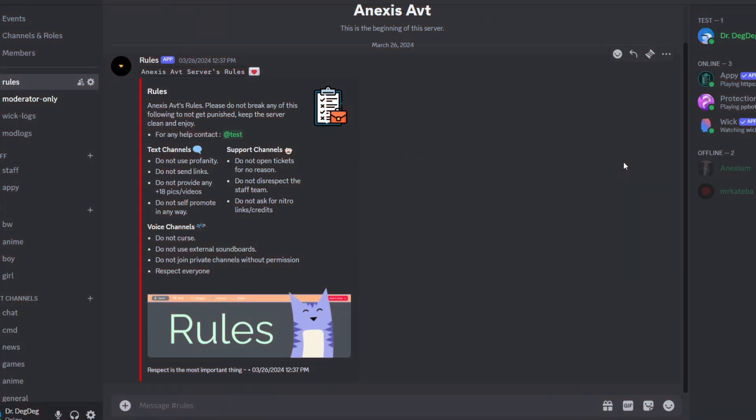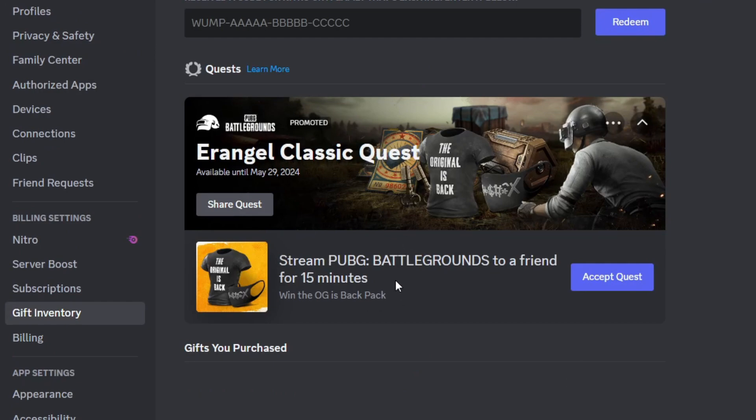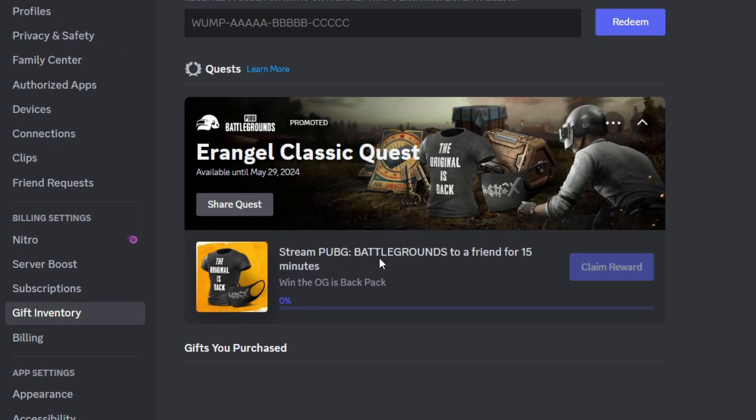The third badge is the quests badge, and it's really easy to get. Go to User Settings, then Gift Inventory, and you'll find a quest there. Click on 'Accept Quest.'